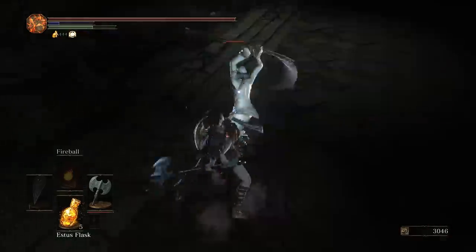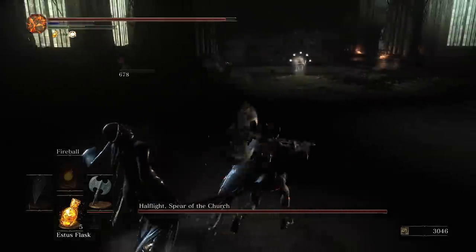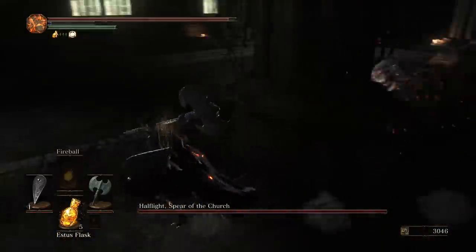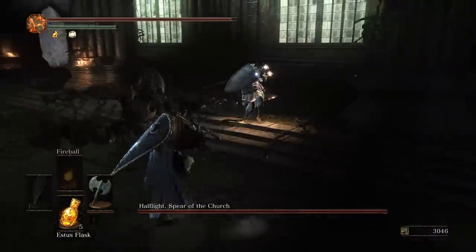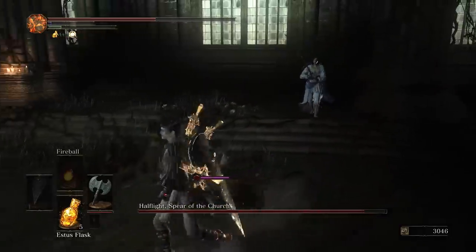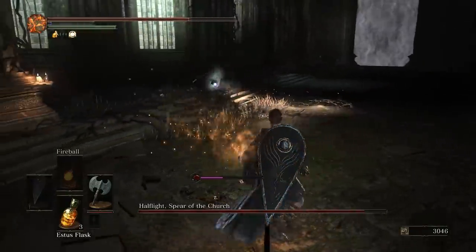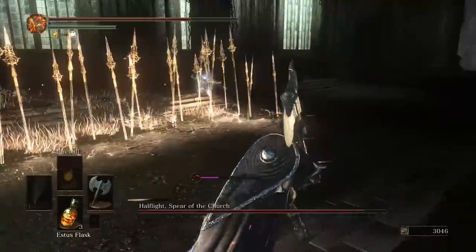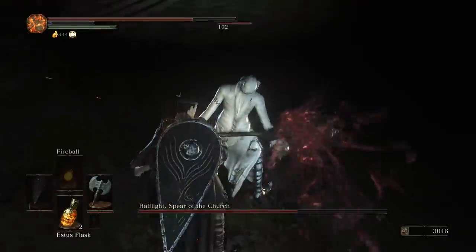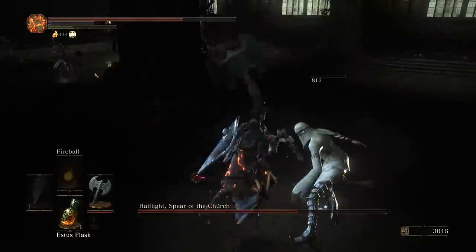Got the backstab. Since Halflight will not give you the time for the Estus Glitch, use the Sacred Chime to regen your HP. That's a lot of damage. After around half health, kill the second Guardian as quickly as you can, and finish off Halflight.